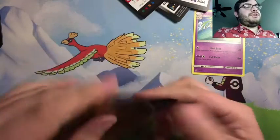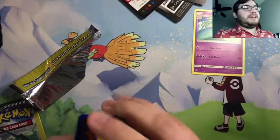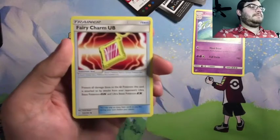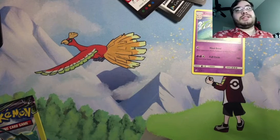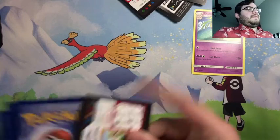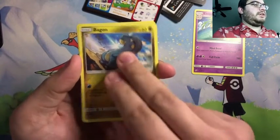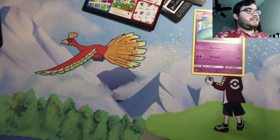I wish these dollar store packs had code cards so you could play them on TCG Online, but there are no codes in these. Next week I won't have any codes either — next week I'll be opening up a single strike Japanese booster box because Battle Styles is coming out in two weeks. I picked the single strike booster box solely because I want that alternate art Tyranitar sleeping under a tree — looks like he just had a big meal, like how we all feel on Thanksgiving. So far nothing too crazy from the Dragonite tin, but that's okay.